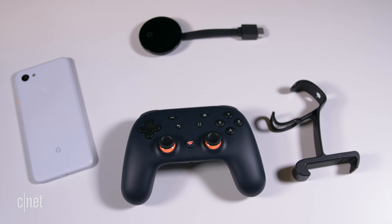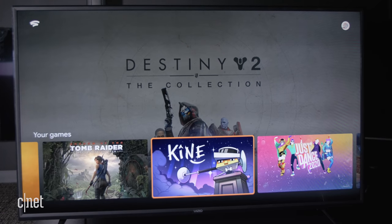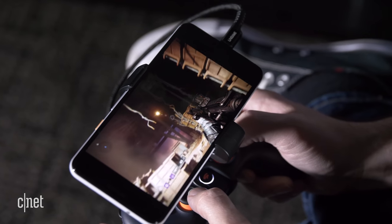What it's launching with, at least initially, is a little bit more limited. What I've been able to mess around with so far using this little Founders Edition kit is a very small handful of games that'll work on a Chromecast connected to a TV or a Google Pixel phone — and that's about it for now.